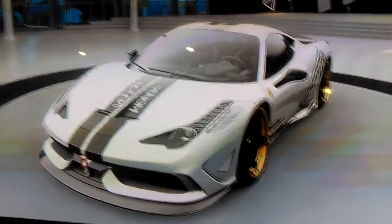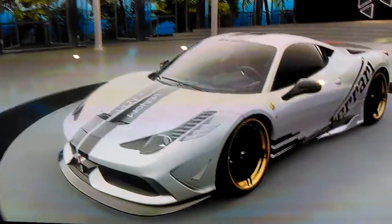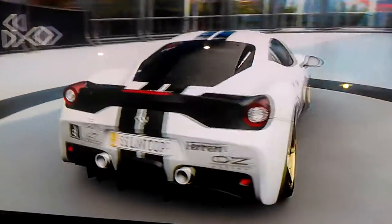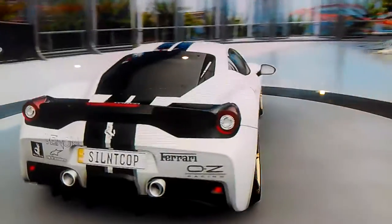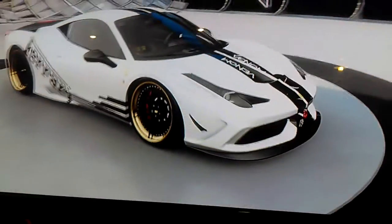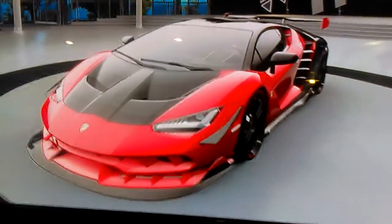Next up we have my Ferrari — I believe it is a 2013. It's stanced out with gold and black rims. I think it's one of the coolest cars in my collection. You can see I've got decals and other things on it — it is a really cool car.